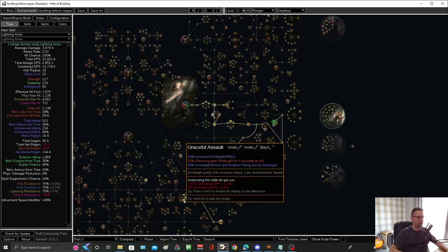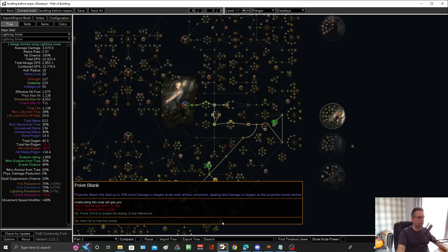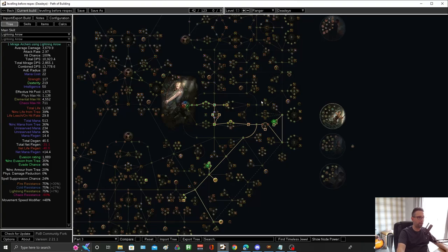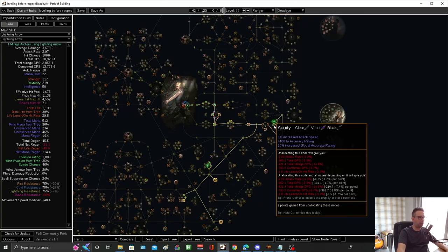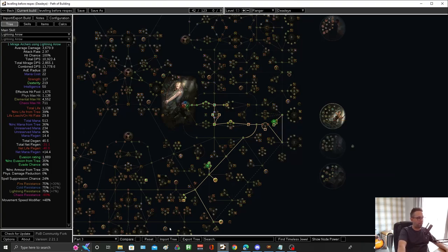Then you're going to go and get Graceful Assault, which gives you Onslaught on kill — so you can drop Onslaught from your gem links. And then down here to get Point Blank, which is 30% more damage if you're standing right on top of the enemy. Then you're going to path through life and go up and get Acuity — accuracy — and this is where you get the node that means your accuracy is always going to be higher than your life: accuracy bonus grants plus three to accuracy per dexterity. Every time I checked my accuracy in my playthrough I was like a thousand to fifteen hundred accuracy over my life.